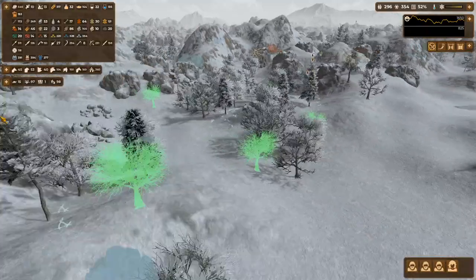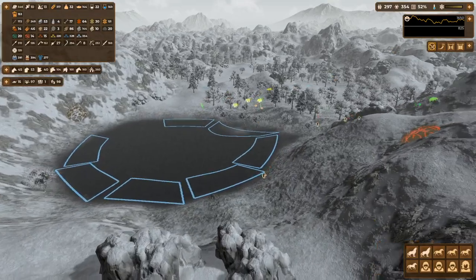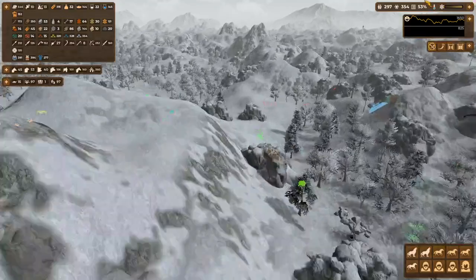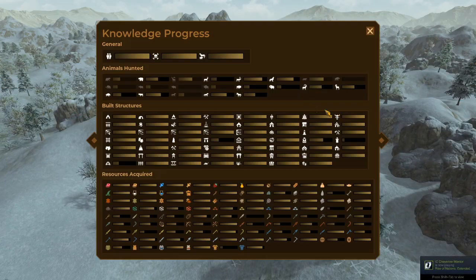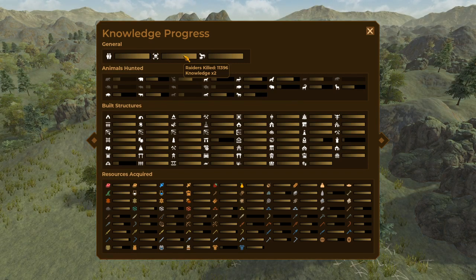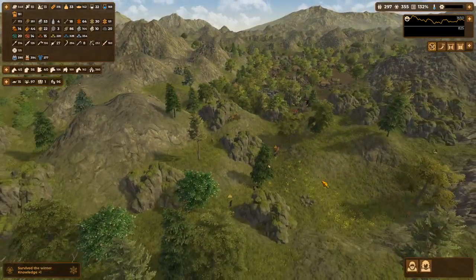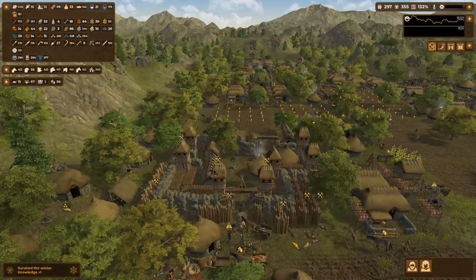Around ten, that's my estimate — ten managed to flee. Out of 270, so 126 plus 10 equals 136 raiders dealt with. That wasn't bad.